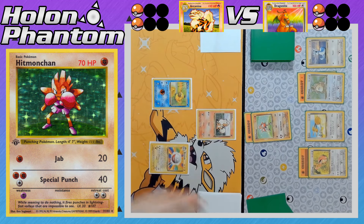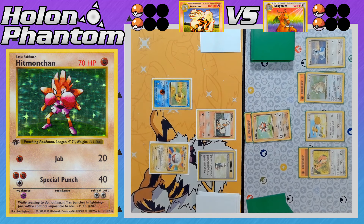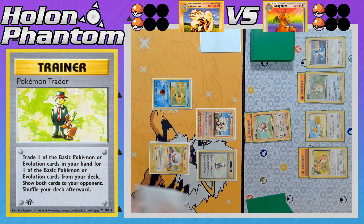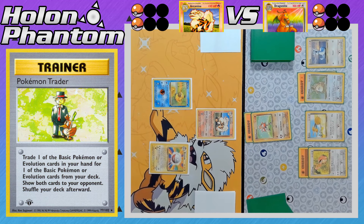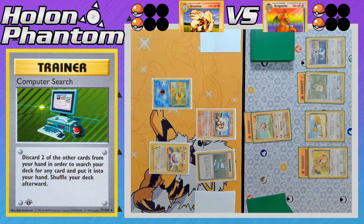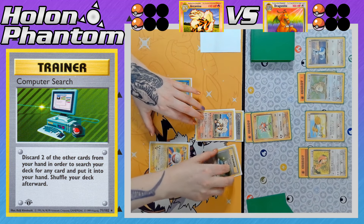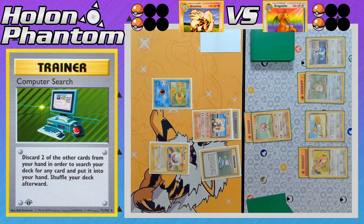Hitmonchan is the better attacker right now with a retreat cost of two versus Lickitung's retreat cost of three. On the Arcanine side, Pokémon Trader is used to swap a Psyduck from the hand for Arcanine from the deck. The player has an Electrode on their side — they just need a Double Colorless Energy to fully power it up. Computer Search, discarding two cards from hand, finds the Double Colorless Energy, so Arcanine will be fully powered up once the Electrode's Pokémon Power activates.